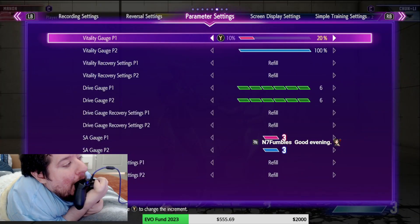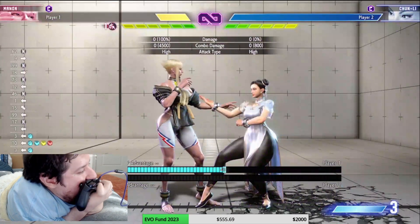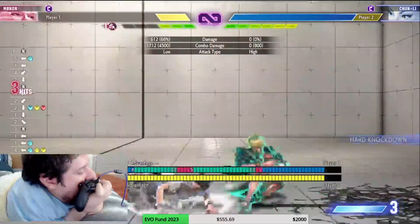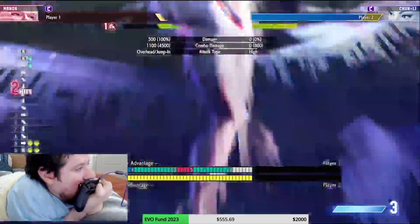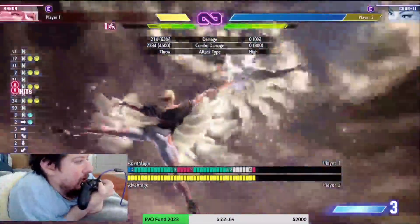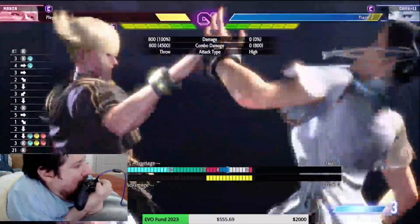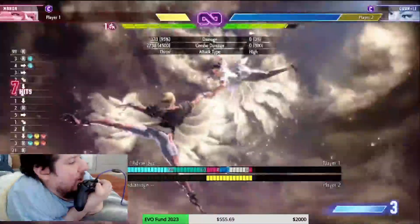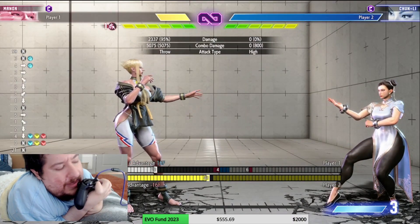It's a really good tool and you can combo into it, but make sure the opponent is standing — if they're in the air or juggled it won't work. They have to be grounded. The startup is 7 frames, so if you block something that's negative 7 this command grab super will punish it. You can combo it with drive rush or off a jump-in for a big punish.